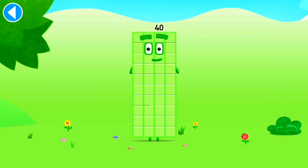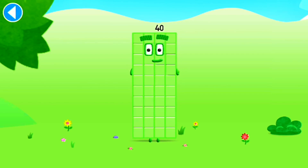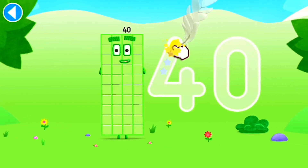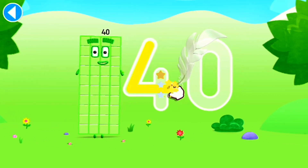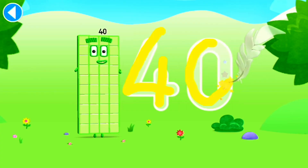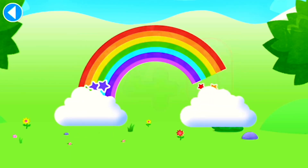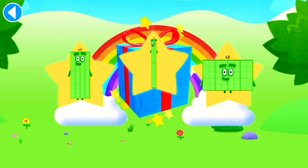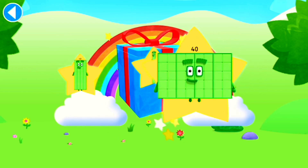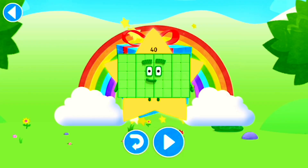This is number block 40. This number block is made up of 40 blocks. I love rectangles! Try to keep your finger on the screen. Brilliant! Well done! You've unlocked a sticker. Which sticker will you choose? You can choose another sticker next time. Amazing! Play again to unlock another sticker.